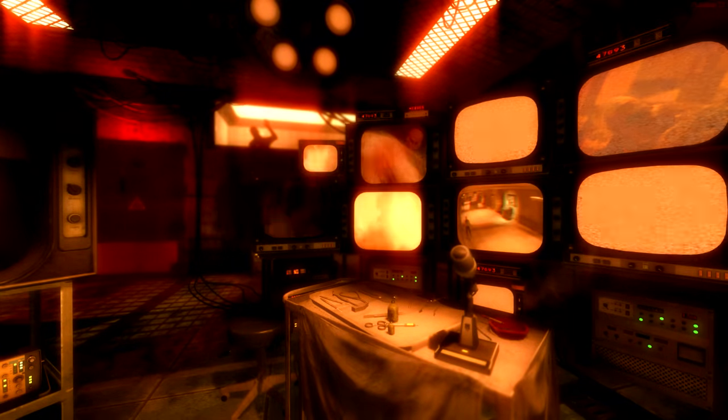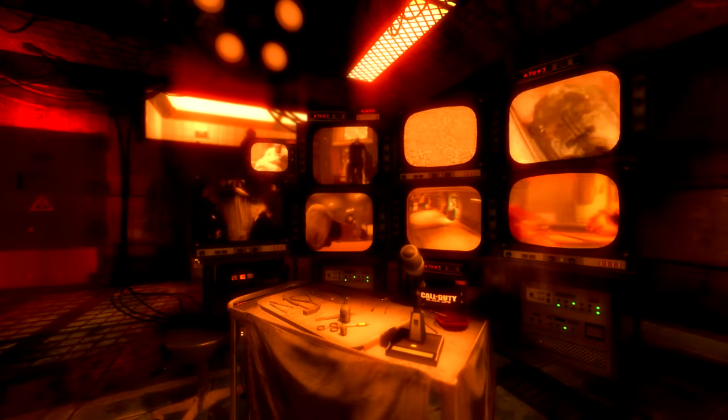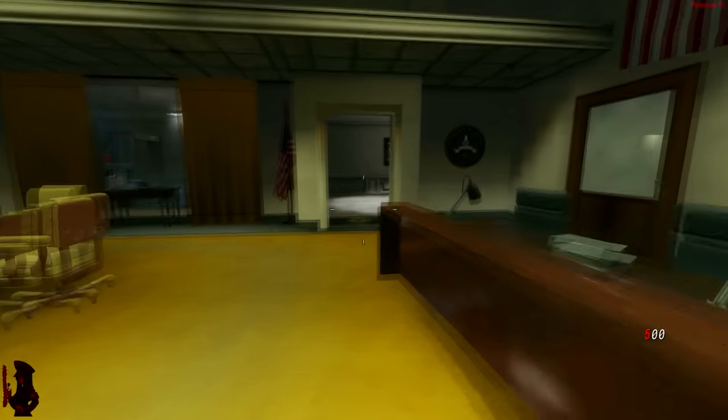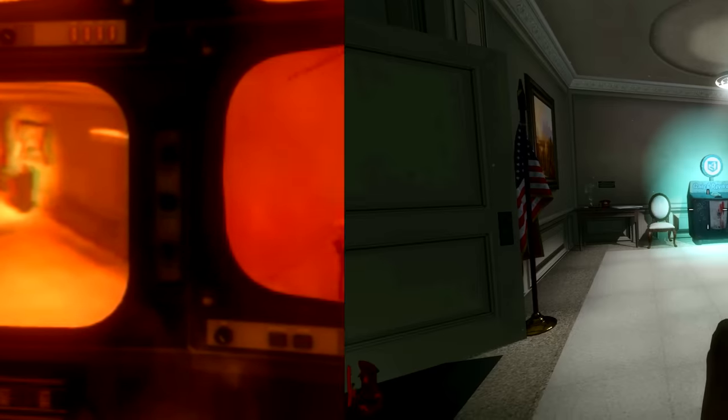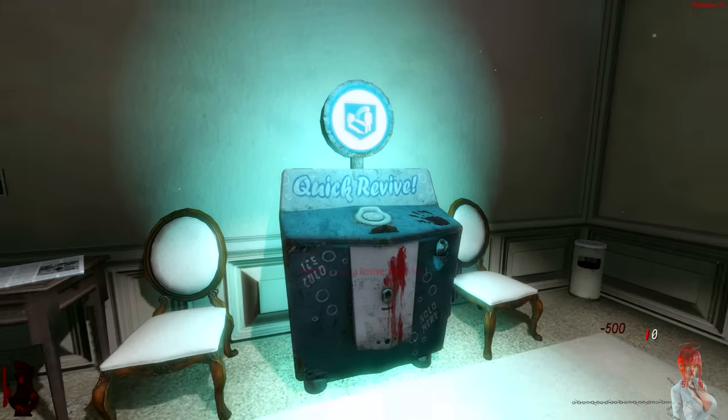In the Black Ops 1 Zombies menu, you'll see all these TVs and they'll occasionally flick on and off. One of the bottom TVs will show you Five — some zombies walking down the hallway and Quick Revive. The only thing is, that is not where Quick Revive actually is in the game. When you load up Five, Quick Revive is tucked back in a room, while the TV monitor shows it in the hallway. So maybe at one point Quick Revive was going to be right there in that hallway instead of by the red phone.